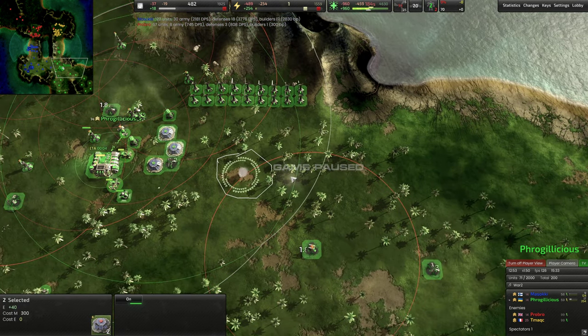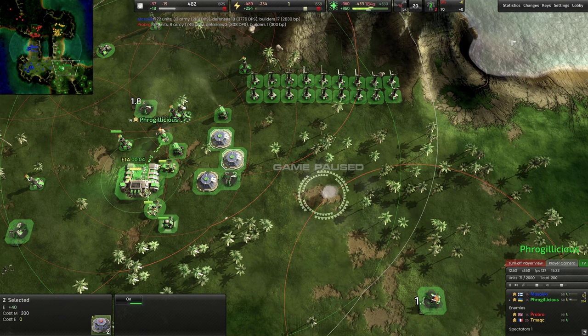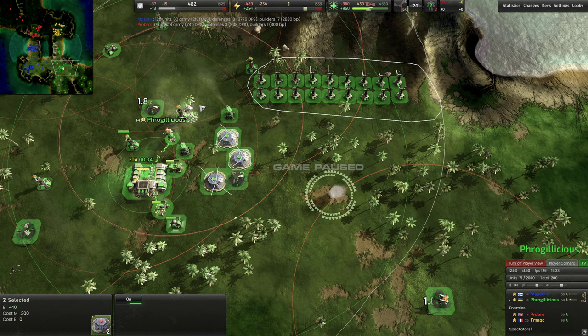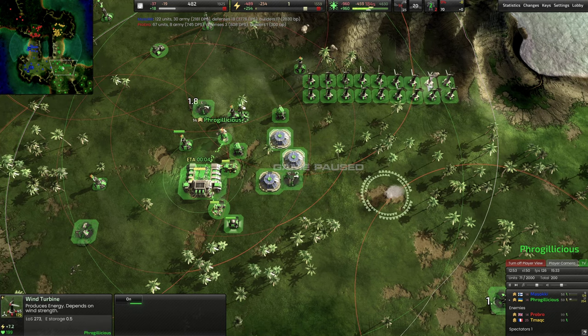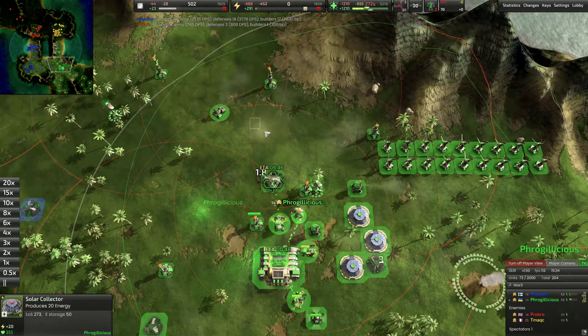The geo is the best thing to smooth out energy. If you were to do that, you want to build this many winds first so you don't crash your energy economy trying to build the geo. Personally, I like to assist it and try to build it quickly so I can benefit from it faster. When you do that, you can start reclaiming some of these basic solars and put that metal into other forms of economy. As you build up more winds, reclaim any solars you have because winds are generally much more efficient. Basically, anytime you're up on energy, that's a good time to reclaim a solar to get more metal back.